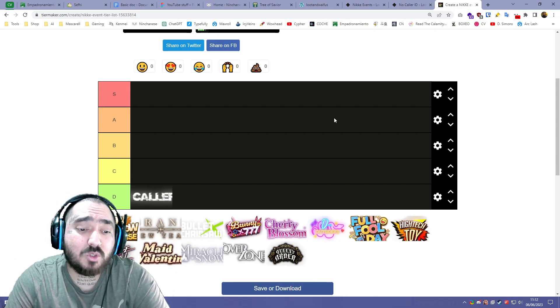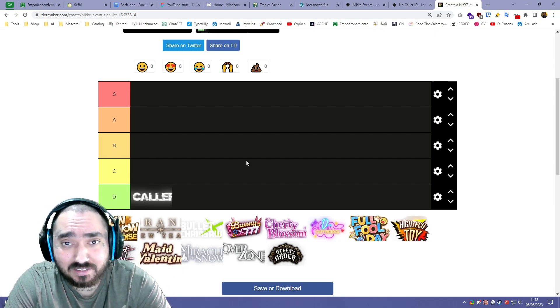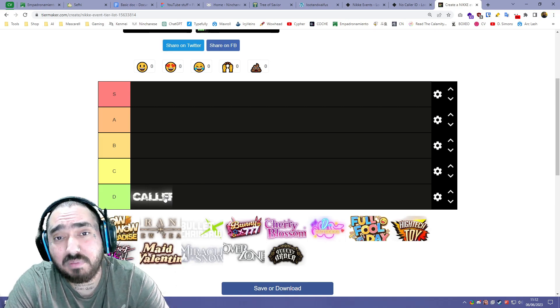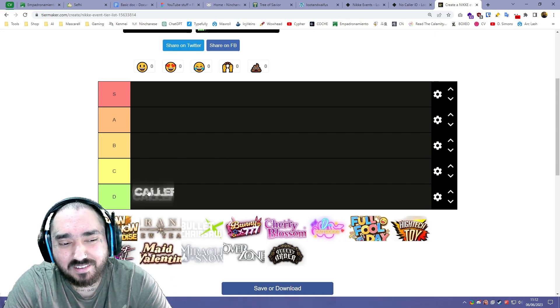At that point I wasn't spending a lot of money and I didn't know what I was doing, so I don't think I cleared this event. The event itself was kind of mid — nothing special — but for the memories of the first event on NIKKE and because we got Helm, I would say a B or a C. For now we'll keep it on C.